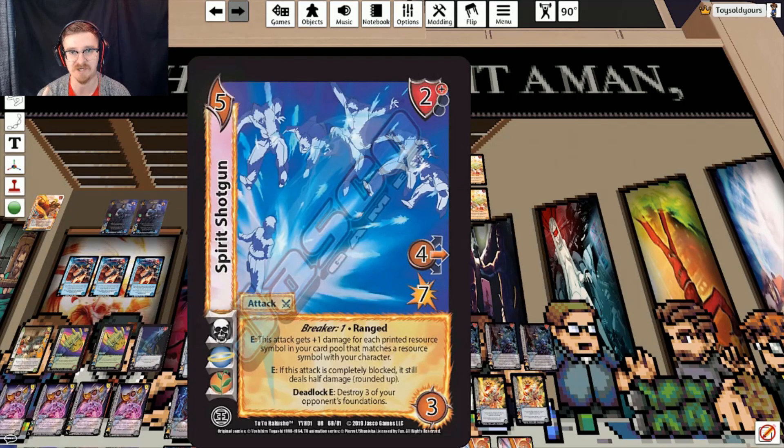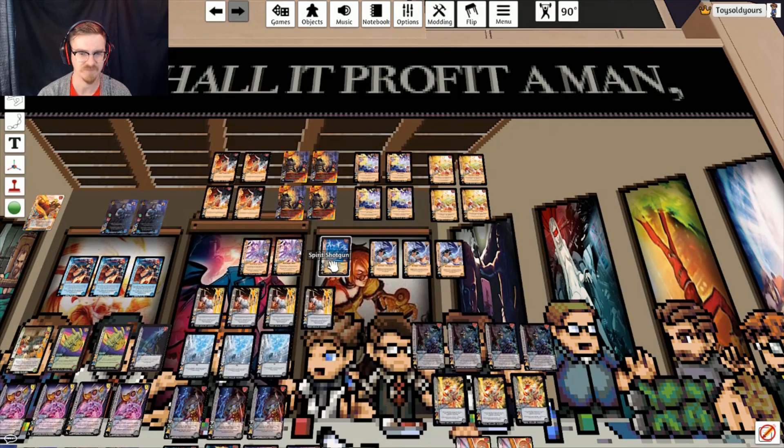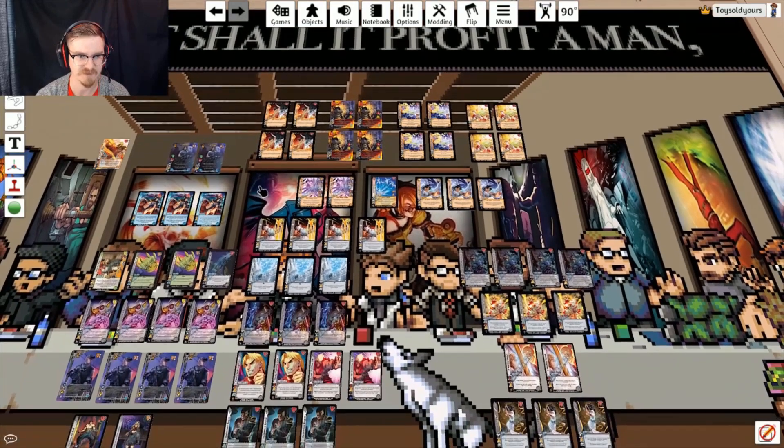We're running one copy of Spirit Shotgun because it synchronizes really well with the rest of the deck. It is the hardest card to play genuinely because it doesn't chain with a few of the attacks in the deck, but when it works out it works out fantastic. We can tutor it — we're running a tutor package to pull it out of the discard pile — so it's a really good one-of in this deck because it can catch people off guard.